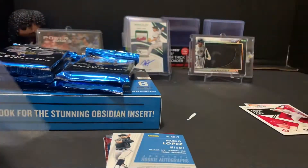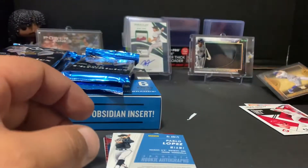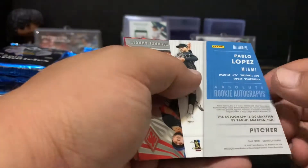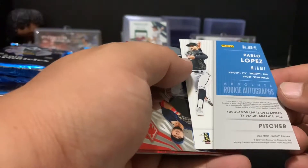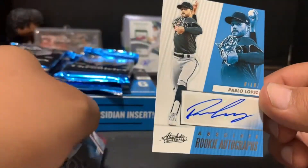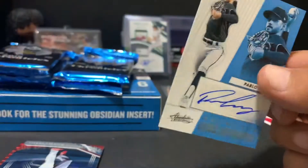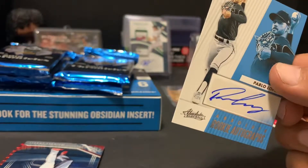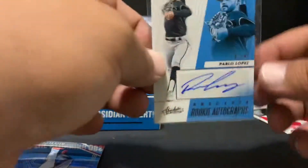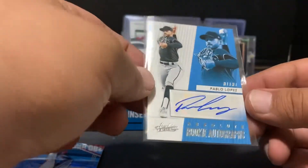So far this box has brought nothing but fire. You get players like Mike Trout, Vladdy, Tatis, and Alonso — really good players that mean something. I can already feel it — this one's an autograph, guaranteed. It's going to be Pablo Lopez, an Absolute Rookie auto. That's our first hit — our first autograph. It's unusual to hit the first pack, so hopefully there are more autos to come. Pablo Lopez for Miami!